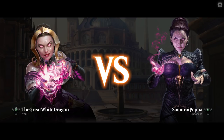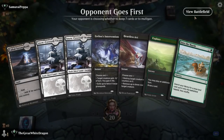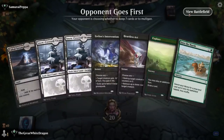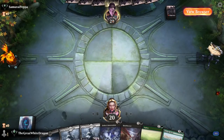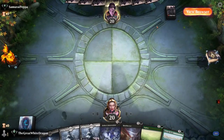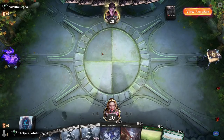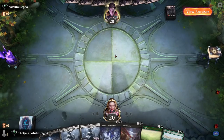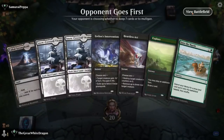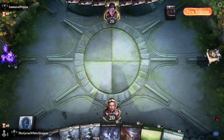Fake Liliana — this thing looks so good in the arts and promos but in real life it's so bad. Every artist Wizards employs is completely incapable. I can draw basic stick figures but even I would do a better Liliana — at least make it iconic. Wizards, hire me — I understand the magic community: big Liliana, that's what we want.